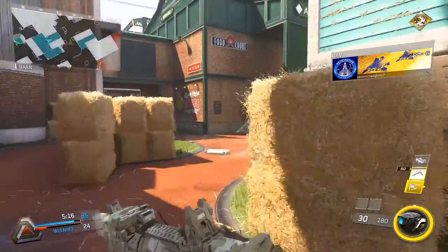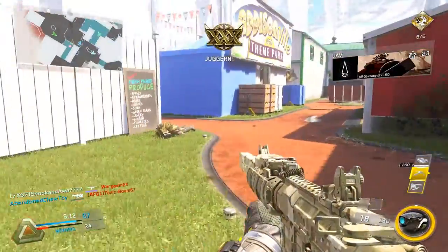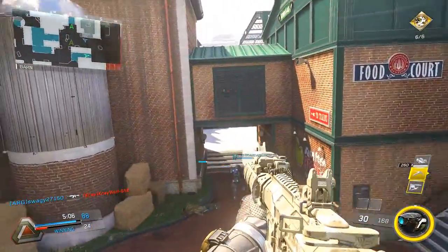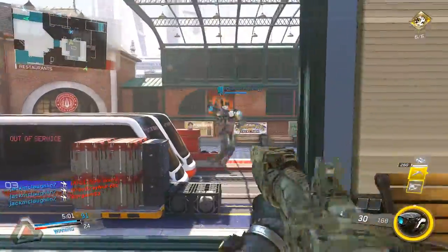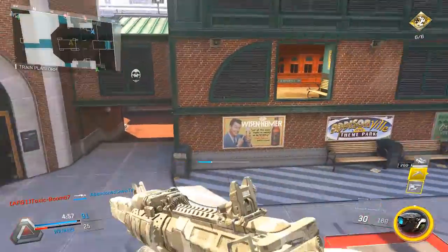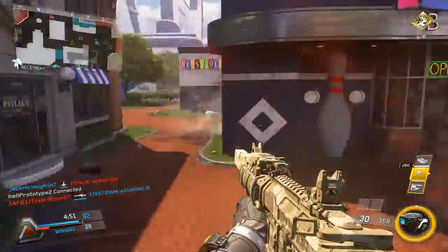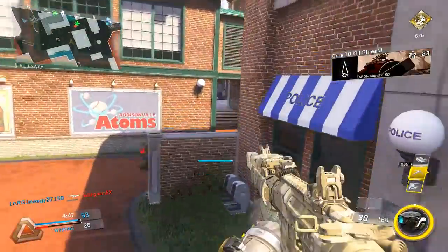Don't stay around your teammates too much because a teammate using an unsuppressed weapon can alert enemies to your presence. If you want to use an unsuppressed weapon, run a counter UAV because enemies will track you and come after you when you're on a streak. Also be aware that after you kill an enemy, there are going to be other enemies nearby because of the current spawn system.